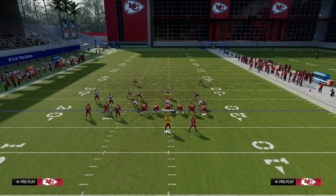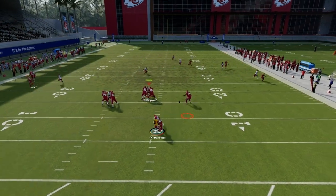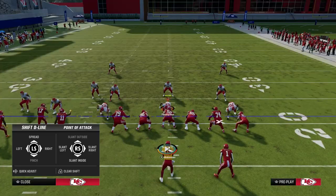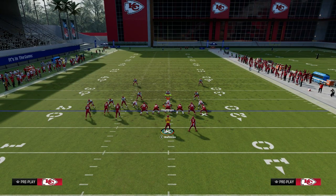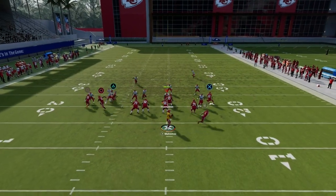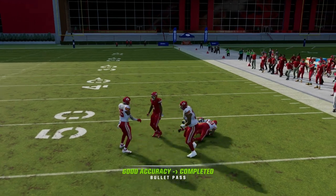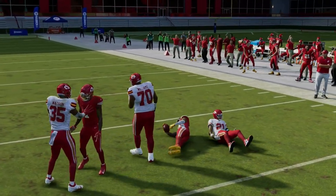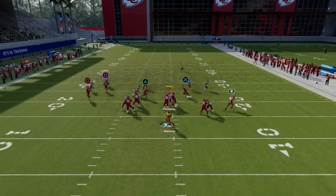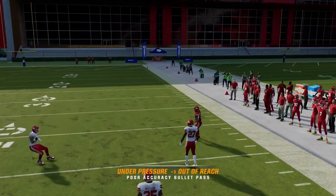You can also throw the running back on a wheel route. You might ask why — just watch. You're going to see that a lot of times the running back will get significant separation against man-to-man coverage, specifically if he is matched up one-on-one with a linebacker. Here he got matched up with the defensive end somehow, so we'll just throw the post. But the beauty of the wheel route is you can really burn man coverage, and a lot of people have done videos on why the wheel route is one of the best ways to beat man right now.